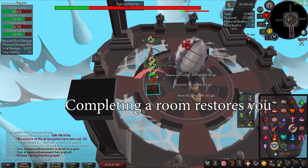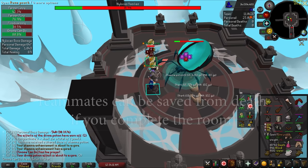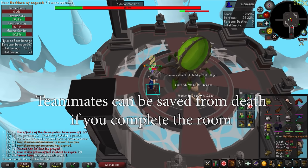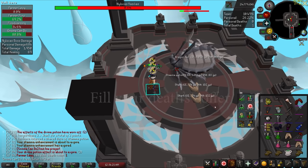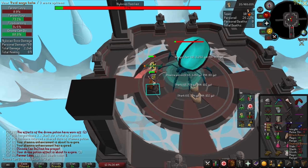Finishing any room in ToB instantly restores your prayer, health, and run energy, but not your stats. Dying in a room at ToB does not immediately end the raid, but you will be caged, and if your entire team dies, the raid will end and you will have to pay 100k to reclaim your items. I'd highly recommend filling your death's coffer with items, as reclaims will pull from your coffer before they pull from your bank.